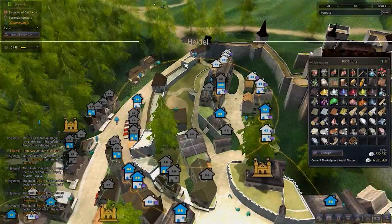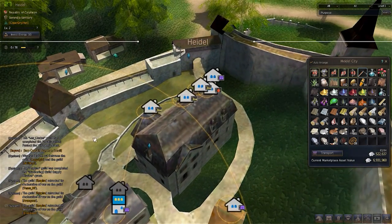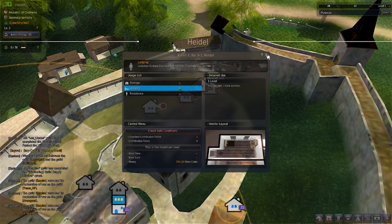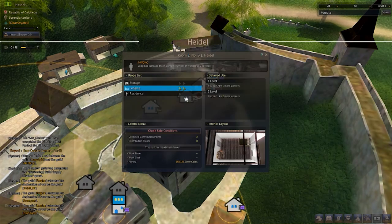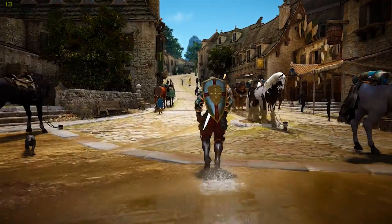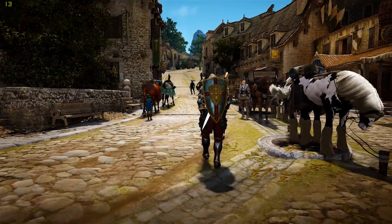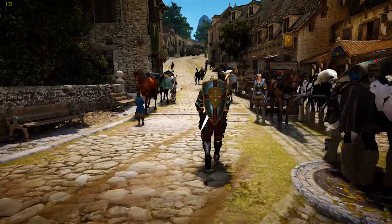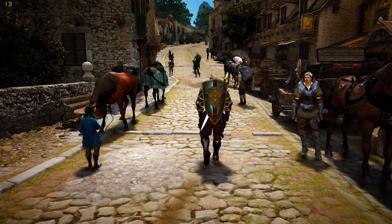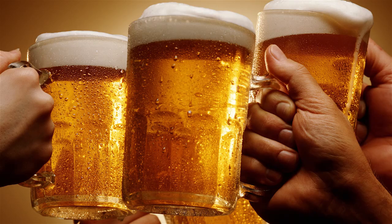Bear in mind as well, once you hire your first worker — talking about the lodging as I mentioned previously — one worker won't cost you any lodging, but if you want to hire more workers, this is when you've got to start purchasing buildings so they can actually have somewhere to stay. Now, the most important thing for a worker is their stamina. When they run out of stamina, they will not work for you — anything, whether it's crafting, gathering or anything, they will not lift a finger until you give them some proper food.